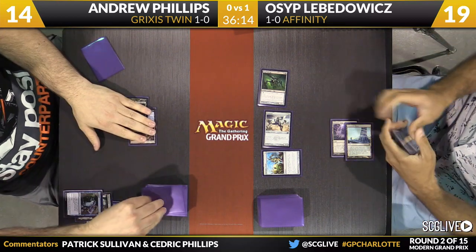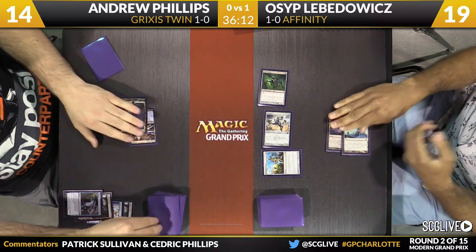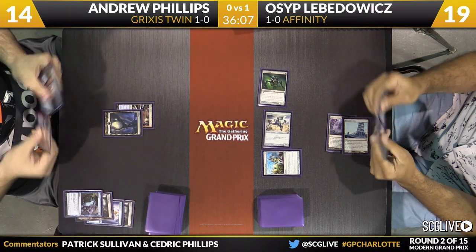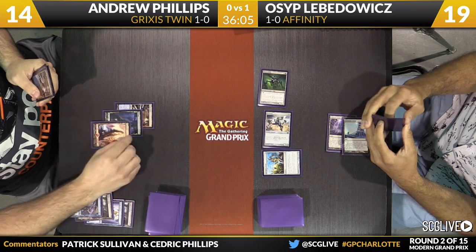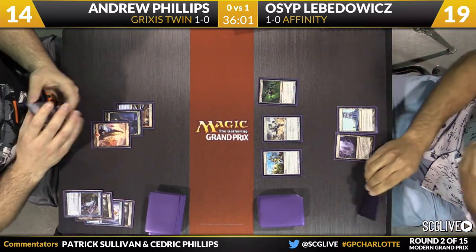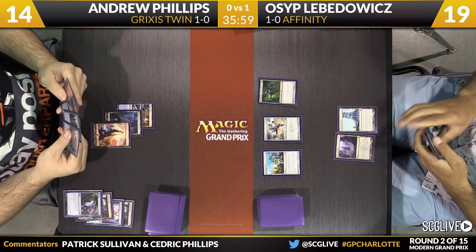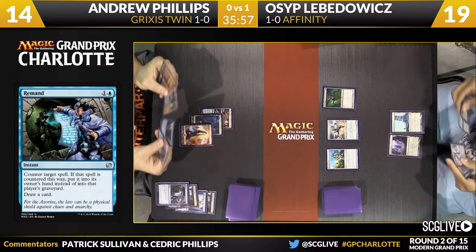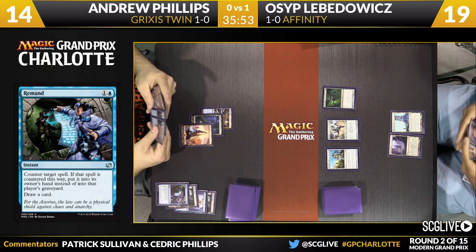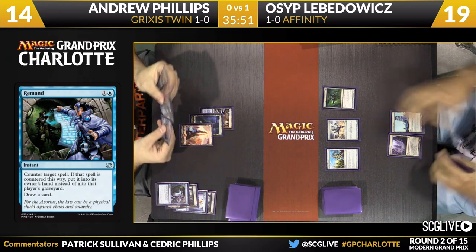Osip's got one Galvanic Blast in his main deck, so he's not drawing dead to Giant Spider. But it's still not the card he wants to be playing against. Remand is going to take care of Steel Overseer — a little surprised to see that after sideboard. Remand's not great against this low-to-the-ground Affinity deck. Remand's really good when you're the one pushing ahead, when you're ahead on the board.